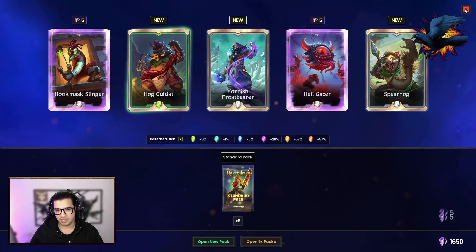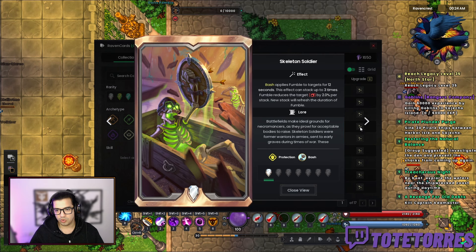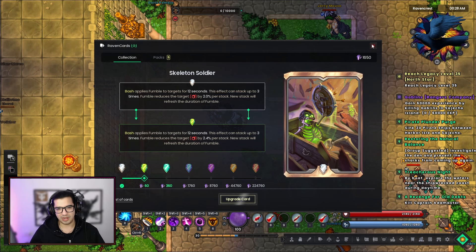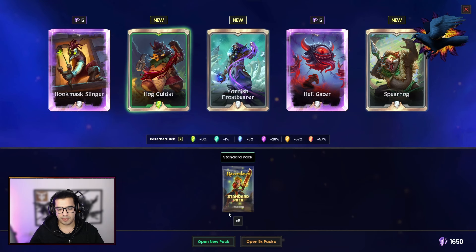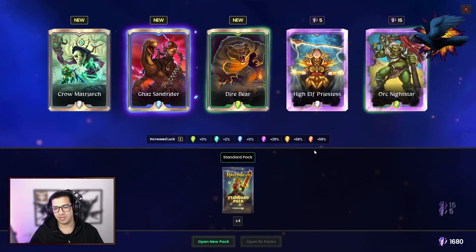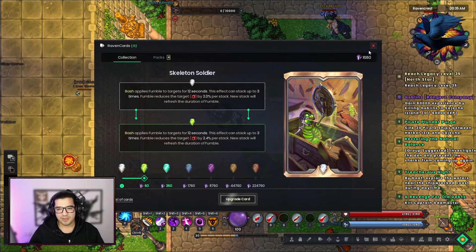During my streams I've been getting that question a lot. Also important to know: you can actually upgrade your cards. If there's a card you like, you can upgrade it using this button over here with Raven Shards. You get Raven Shards from each card that repeats itself. Let me open one more pack to make it clear — I got a rare card right here, and these two repeated ones go to the bottom right — boom, I got some shards. With those shards you upgrade your cards. That's basically how it works.